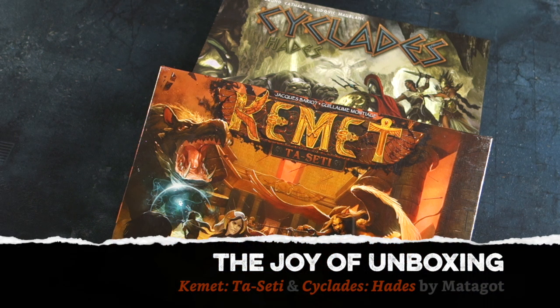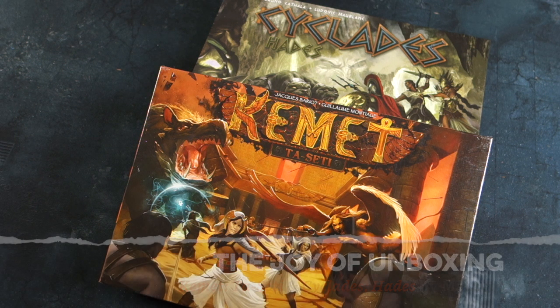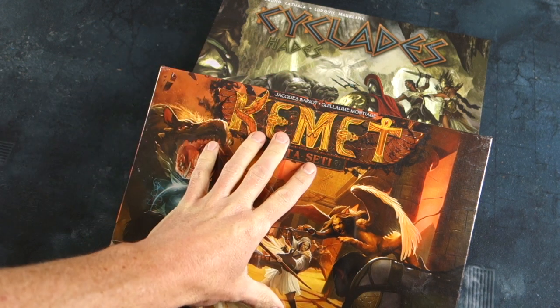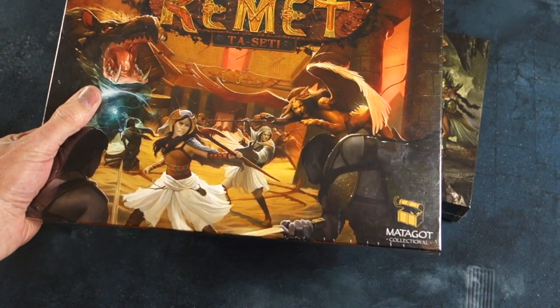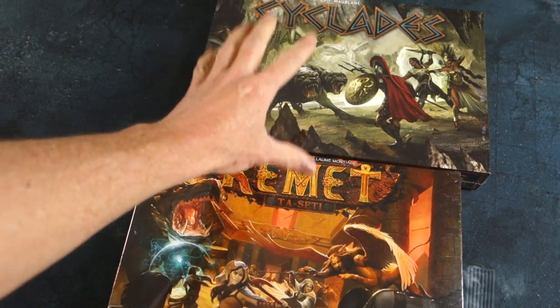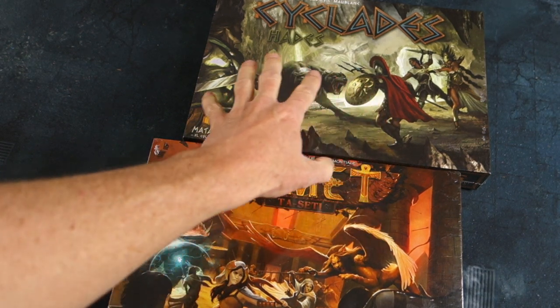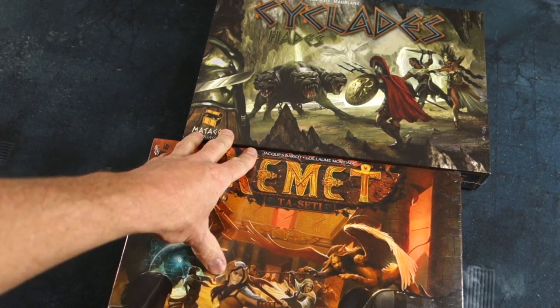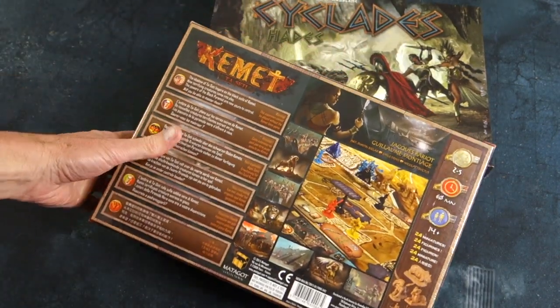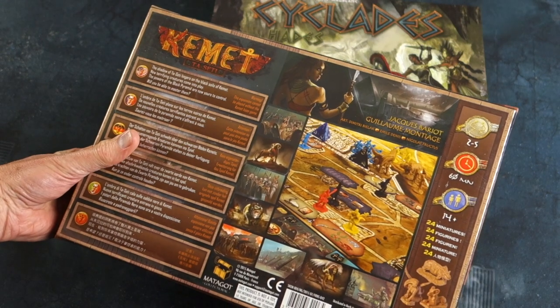Greetings fellow members of the Esoteric Order of Gamers. We're going to continue November's joy of unboxings with a double whammy today — a couple of expansions. First we've got Kemet, the Tarseti expansion, and then we'll be following that up with Cyclades and its Hades expansion. Lots of goodies here for two excellent games. Enough of me yapping, let's have a look inside Kemet's Tarseti expansion.